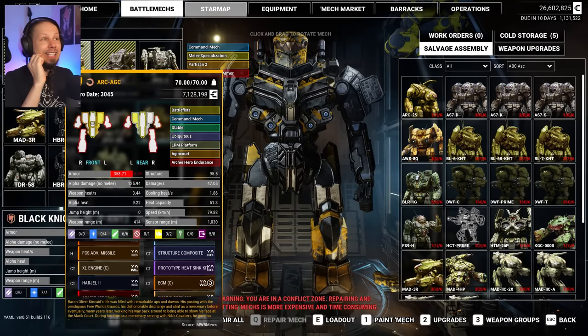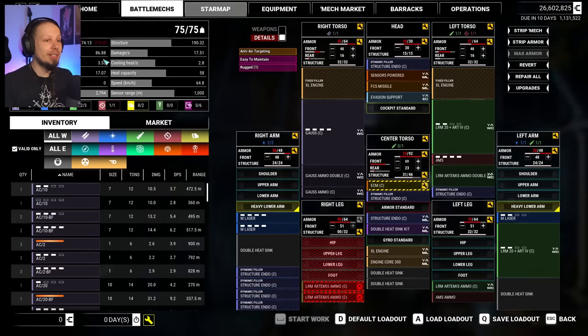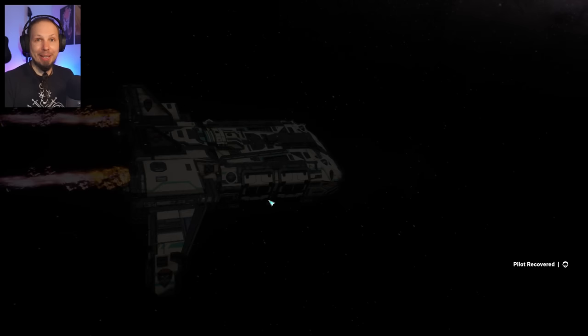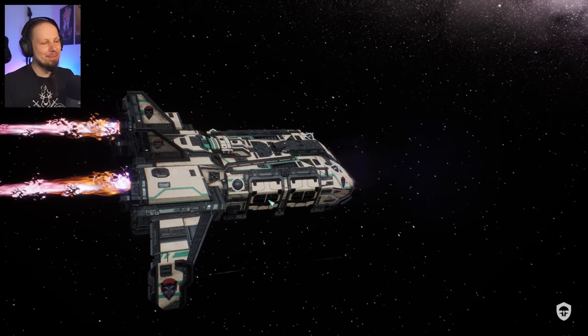The Orion also got hit hard — lost Artemis ammo but we're perfectly fine, nothing bad happened. Let's go back to an industrial hub and repair. Okay, that was the first mission — that was definitely a tough one. The Orion attracted so much fire.